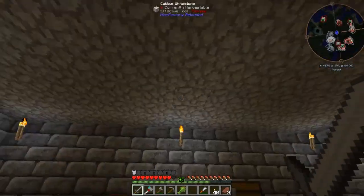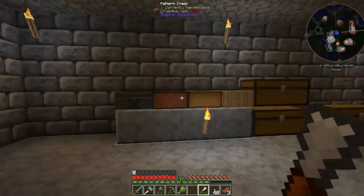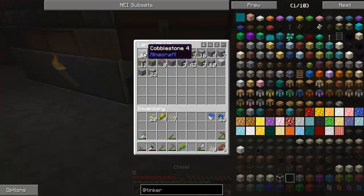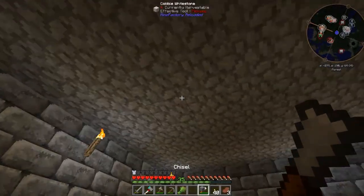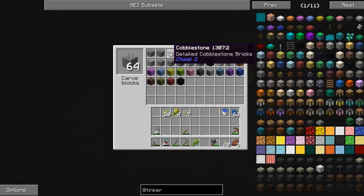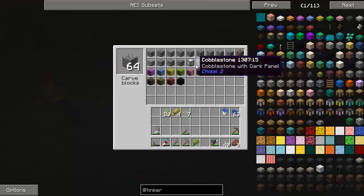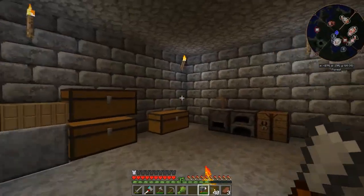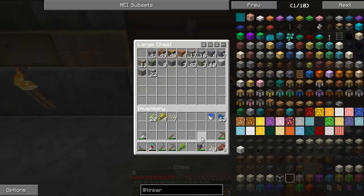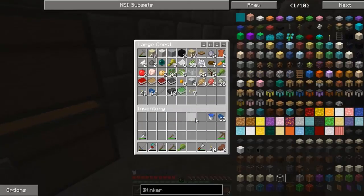Got some new chests and did this with the Tinkers' - looks a bit better. With the chisel, for the roof I went with white cobblestone for the top, the detailed cobblestone bricks for the walls, and cobblestone huge tiles for the floor. I've brought my bed over here and checked that every place has no possibility of spawning mobs.